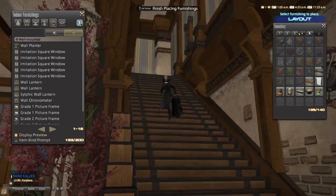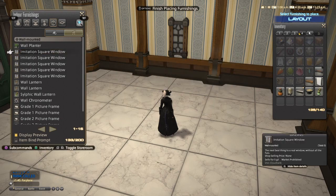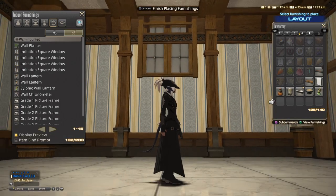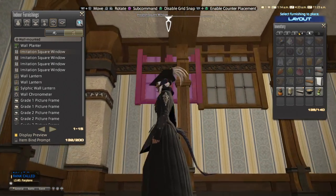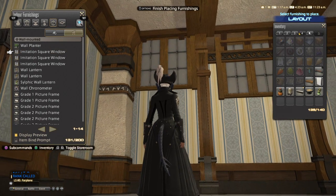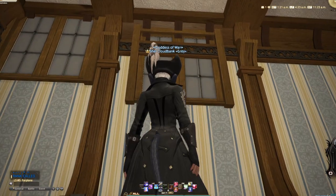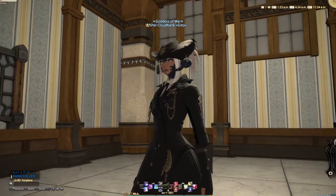But if you want to get windows higher up, normally windows have a certain height where they can no longer be placed — so this is the maximum height typically. But if we place it from storage, we can get it to go as high as we want. Keep in mind it will probably snap back beyond the trim, but as you can see, you can get it significantly higher to cover more of the trim than you'd be able to placing it normally from your inventory. So that's how you deal with windows when you're attempting to glitch things around the house.